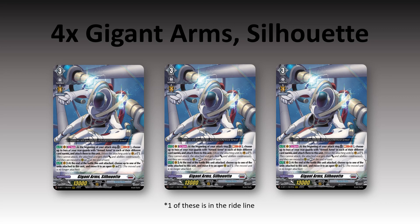Then the final card is the 4 copies of Silhouette — there are only 3 here because one of them is in the ride line. On Vanguard Circle, once per turn at the beginning of your attack step, you soul blast 1, choose up to 2 of your rear guards with Armed Arms in their different card names, and attach them to this unit. When attaching, you move the attached units to Vanguard as stand — they cannot attack. The attached unit gets their power and abilities continuously, and they are moved to rear guard at the end of turn. You'll want to have your left and right arm available, and when they get attached to Van, Silhouette gains those abilities. That's why the units themselves had Vanguard or rear guard abilities — when they get moved to Vanguard, Silhouette gains those abilities. If you read their effects, it says they need to have a grade 3 or greater Vanguard with Silhouette in their card name, which would be impossible if they themselves were the Vanguard.